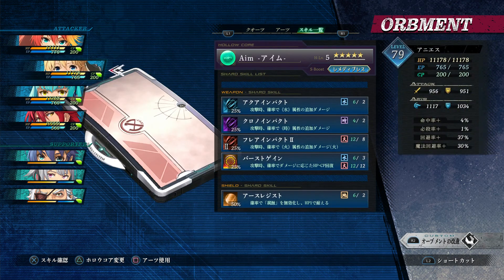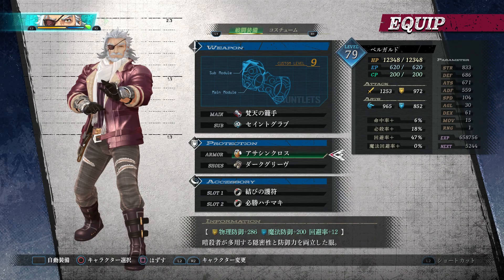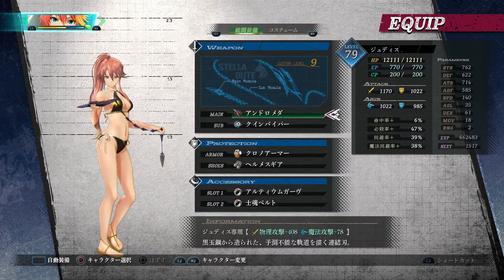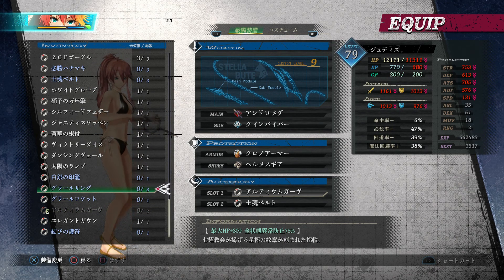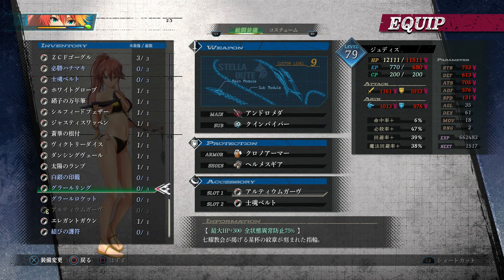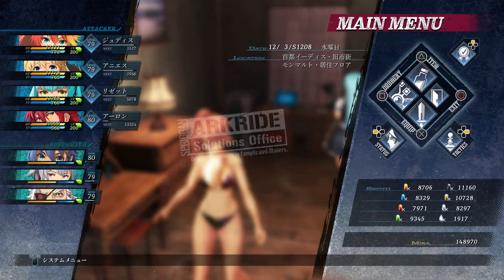Equipment-wise there's not much to worry about, but be aware that Grail Lockets have been nerfed — the normal one only has a 75% chance of negating a status effect, and items and delay have also been nerfed. Don't be surprised when that happens. That's the roadmap to platinum for Kuro no Kiseki — if you have any questions, let me know in the comments below.